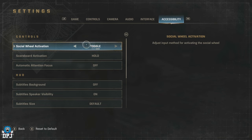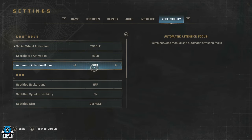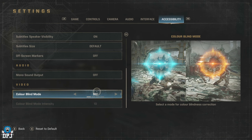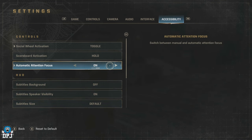Lastly, Accessibility. The only one I changed here was to toggle the social wheel activation, as I always struggled for some reason having to hold down one button and move the analog at the same time to select a social animation. This is probably just a me problem. I did try the Automatic Attention Focus but it was pulling my camera away from certain things at certain points, which was annoying the heck out of me.